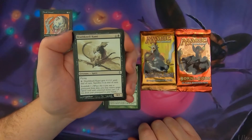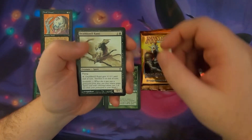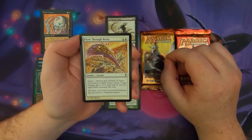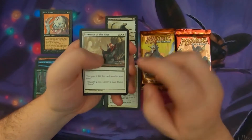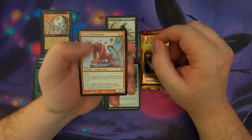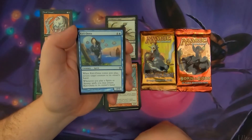The first black creature from here is Death Nell Kami — a 0/1 for 2 with flying. Pay 2 and Death Nell Kami gets plus 1, plus 1 until end of turn, then sacrifice it at end of turn. Soul Shift 1. Then Plow Through Reito, Presence of the Wise, and Oni of Wild Places — that's our second uncommon. If we had been doing red this week, that's a 6-mana red creature right there.